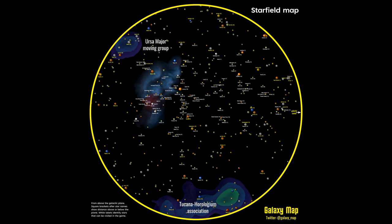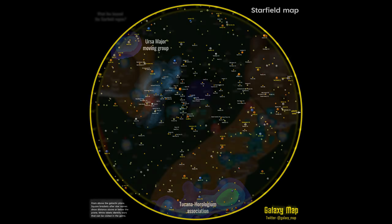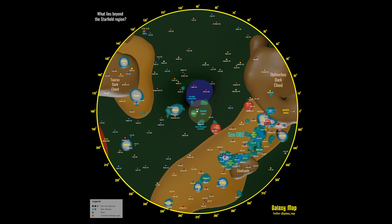The second poster will be identical to the first, but it will show the real scientific names for the stars rather than the Starfield names. The third poster shows the larger region beyond the Starfield region all the way out to 200 parsecs or 650 light years. This amazing region includes famous stars like Betelgeuse, the Hyades, Pleiades, and Beehive star clusters, and the Sco-OB2 star formation region.